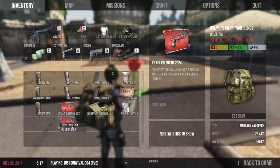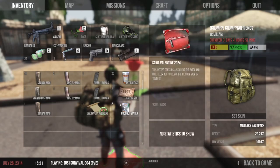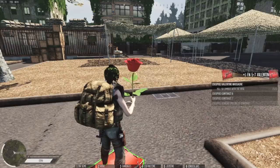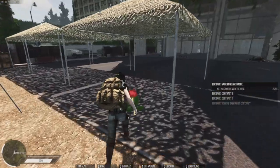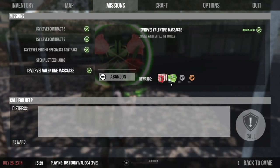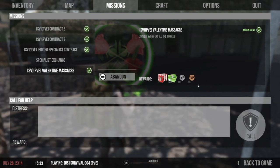Already know that one and already know that one, so I'll dump those. Still got the massacre to do - we've got another 25 to go to complete the second one. Looking at the missions, this would get me four crates, 120 cash, 800 XP, and account XP of 800 or whatever that is.